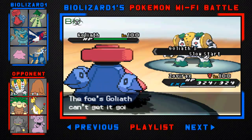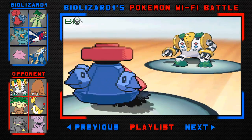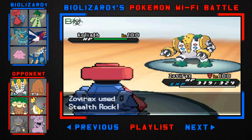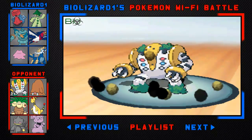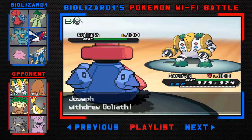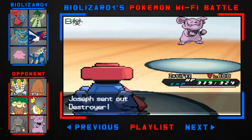I'm not really sure what most Regigigas do — it's like Thunder Wave, Substitute, and Confuse Ray — but luckily I'm carrying my Golurk, who is immune to that Thunder Wave. I'm just going to set up my Stealth Rocks and then Volt Switch out of here because I obviously don't want to go up against this Golurk.